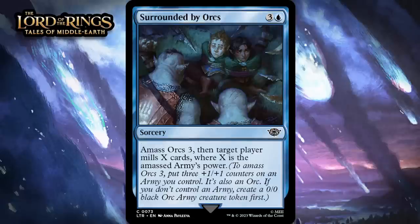Next up, it's Surrounded by Orcs, which for three generic and a blue is a common sorcery. Amass Orcs three, then target player mills X cards where X is the amassed army's power. So this is either a four-mana 3-3 that mills three, or makes an army you already have larger while milling even more. Neither of those are amazing, but if you're doing graveyard stuff or your opponent is low on cards, you can find yourself getting some real value out of this in addition to the amass — giving it a C.